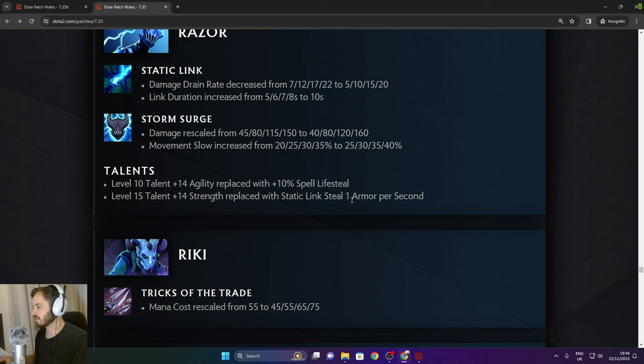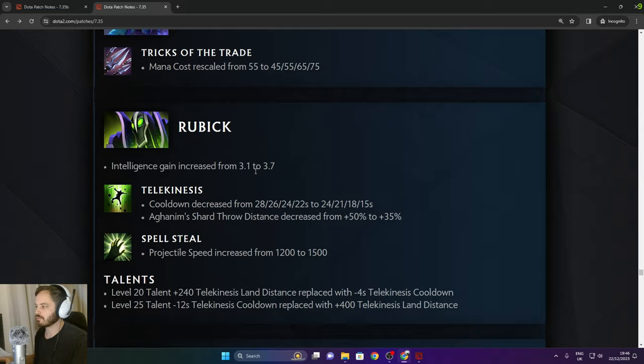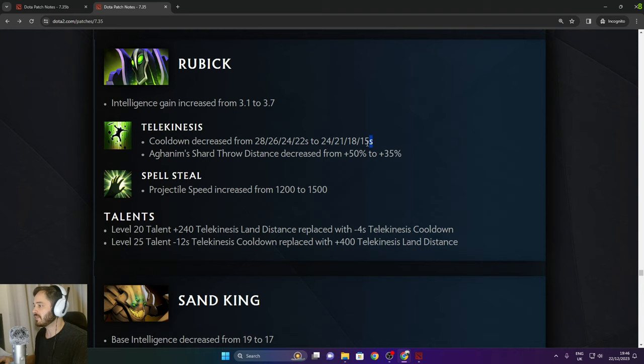Riki: Tricks of the Trade mana cost rescaled up to 75 in the late game. Rubick: intelligence gain increased from 3.1 to 3.7 — big damage increase. Telekinesis cooldown decreased significantly — with Octarine that gives super low cooldown, a massive buff.